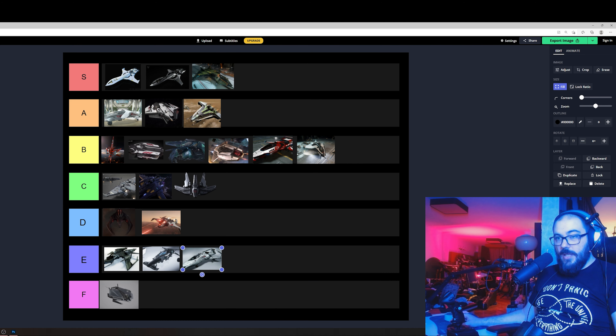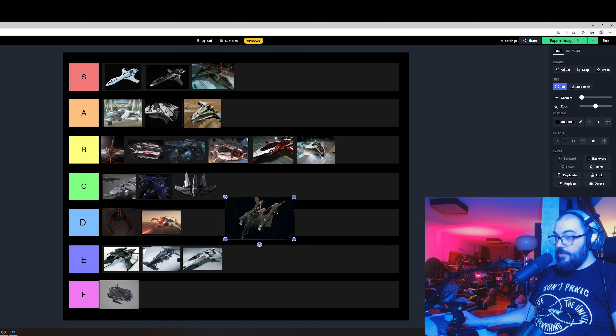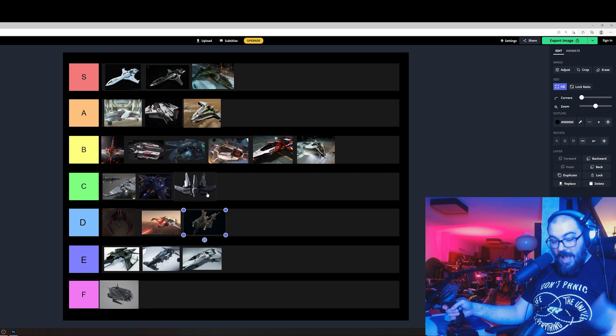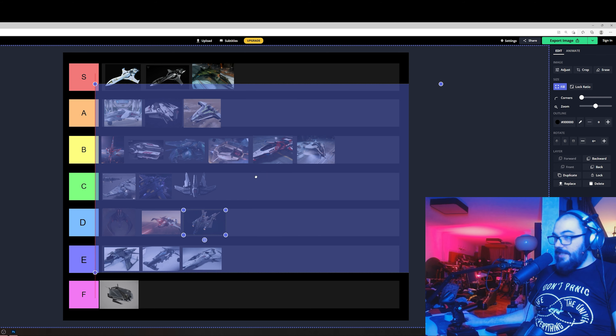I almost skipped the Vanguard Harbinger — it's gonna live in D tier. It doesn't accelerate as well as the Sentinel, the turn rate is the same, but the acceleration is worse. It has torpedoes and missiles and they simply don't work most of the time — when you fire a torpedo or missile it's gonna hit you. And even if it doesn't, the other guy pops flares and the missile is defeated. There's nothing to think about there.